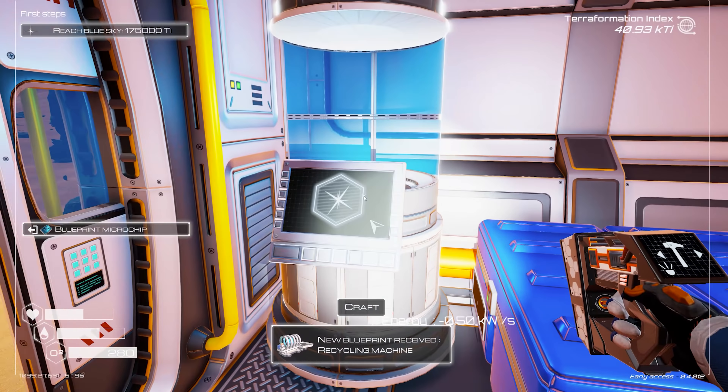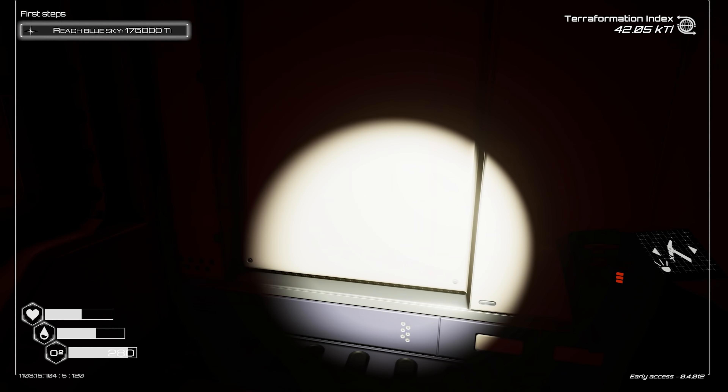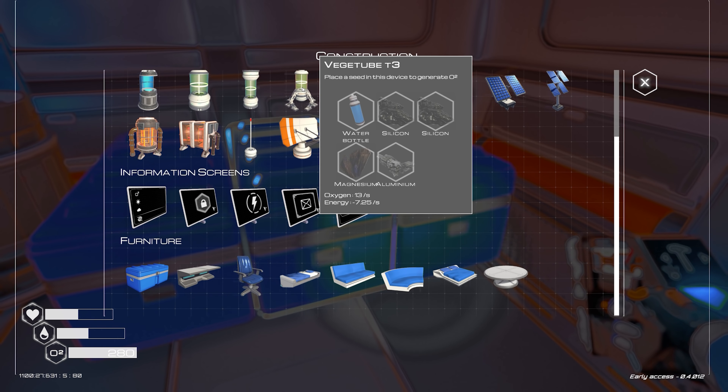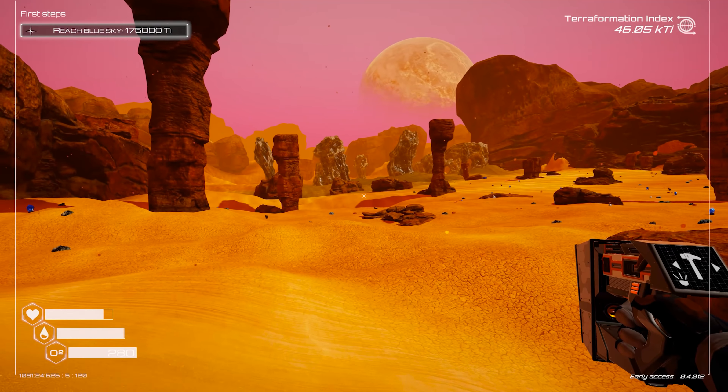Recycling machine. If you're low on aluminium just keep searching wrecks — it's finite though, there's only so many wrecks in the game. I remember this being much bigger than this — unless I'm missing something. Veggie tube T3 — it's not even that much more expensive, it's just aluminium. Sky's starting to change colour.